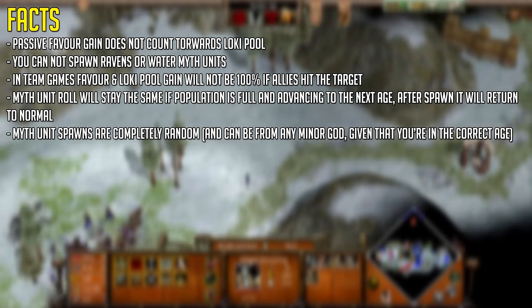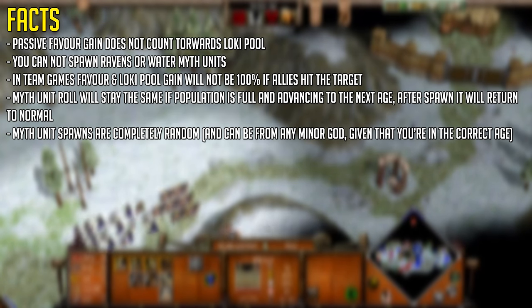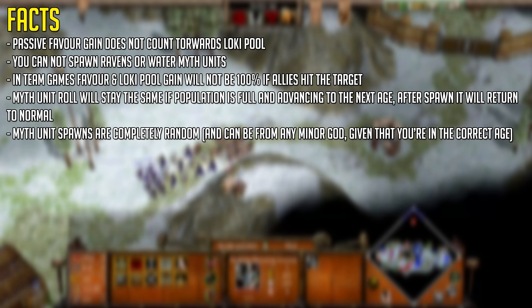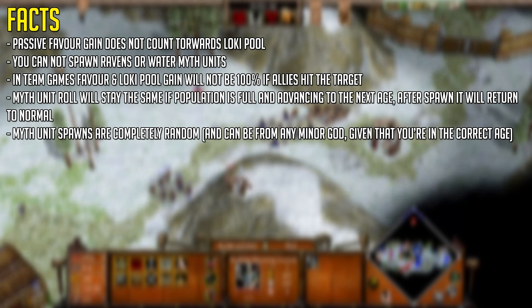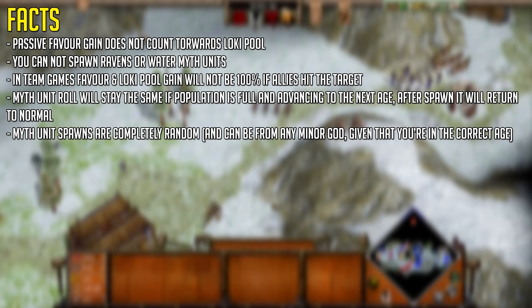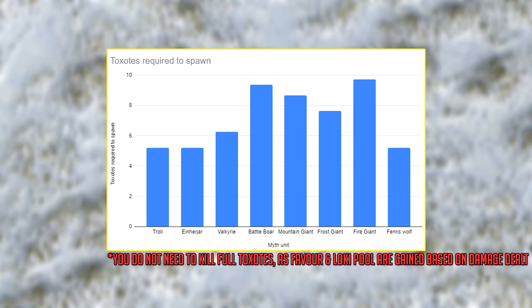This means it's virtually impossible to track and predict which unit you're going to spawn, especially in the late game, because the pool of possible units grows with more and more variation. Let me demonstrate it in action using a Herser with very high HP and damage on Toxotas. Per Toxotas kill I'll be getting 2.592 Loki pool, which means according to this chart I'd need a certain number of kills to spawn a given myth unit from the myth unit table.